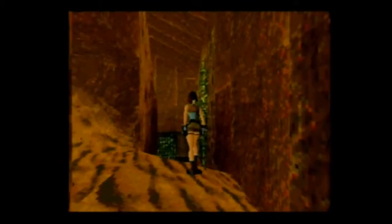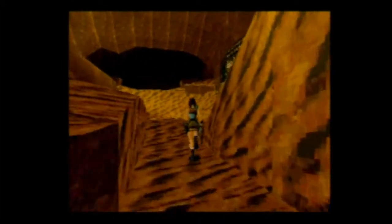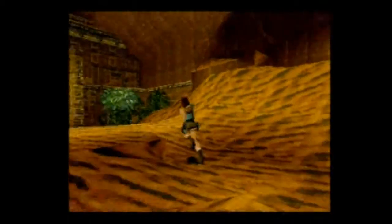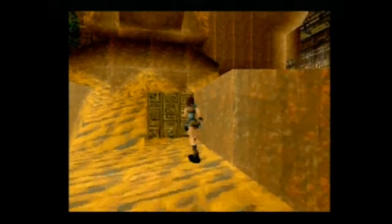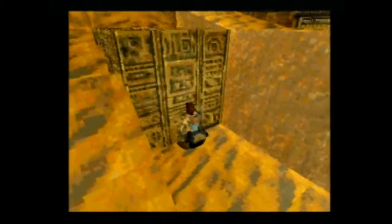On va ouvrir la porte en bas avec la clé saphir. On va descendre d'ici de suite, sans perdre une seconde. On va aller tirer le caillou qui est juste en dessous, et aller à la suite. Ce caillou-là, vous le retirez, et vous aurez accès au-dessous du tombeau.